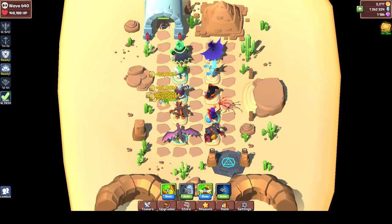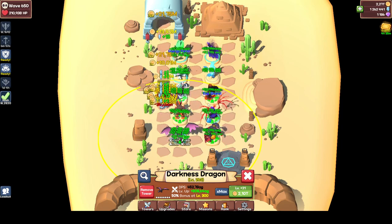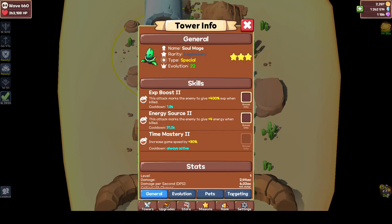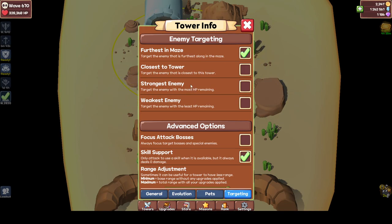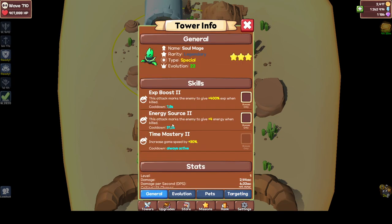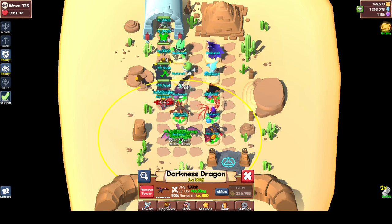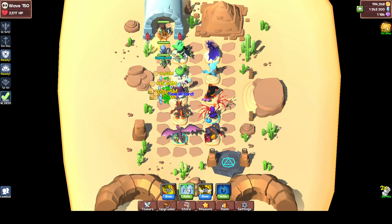If you go back to my map, you can see I'm only killing enemies with my dragon. My dragon is shooting at them and none of the other towers are doing anything. If you click on my storage and go to targeting, there are some targeting options for enemy targeting. You can have them focus bosses, which you'd probably want for your DPS. You can also put them on skill support, which means your towers do zero damage but skills are still applying — experience boost, energy source, and all the gold dust as well.